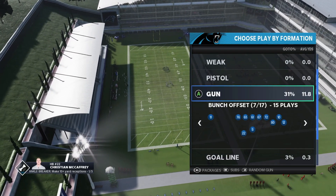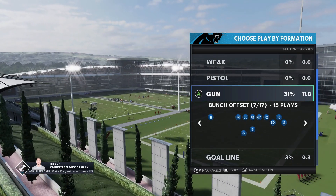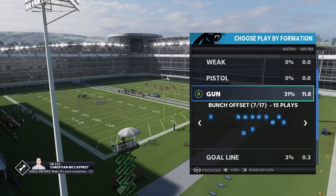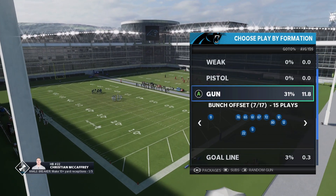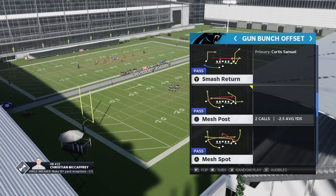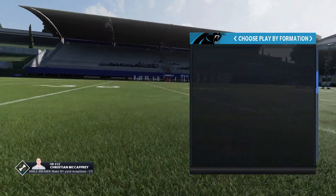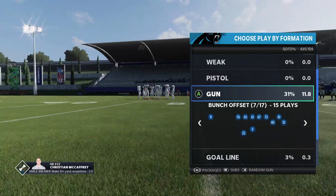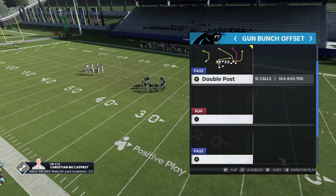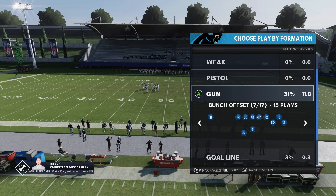What's good guys, Venom Fire here back in the video, bringing you guys my Gun Bunch Offset offense. Gun Bunch Offset is one of the top three offensive formations this year for passing the ball. It's a lot of pro players' favorite formation. The reason is just a lot of good stock routes, a lot of plays that haven't been very good in the past but are very solid this year. We're going to be in the Carolina Panthers offensive playbook today. Bunch Offset is in some other playbooks like Washington, but Carolina is by far the best playbook for this formation.